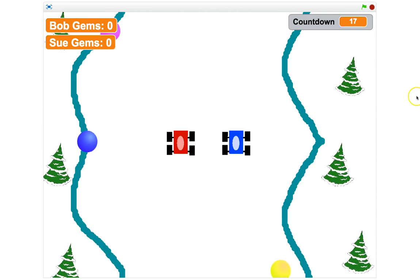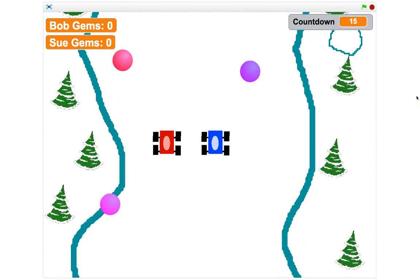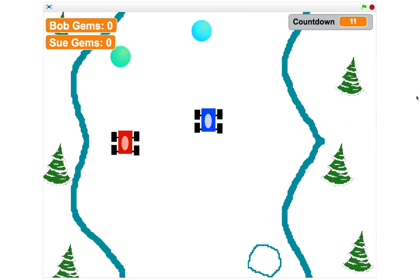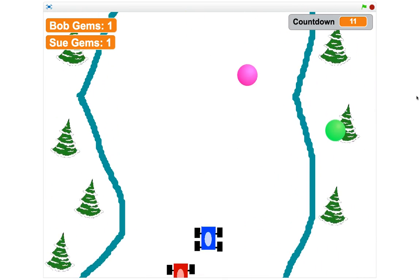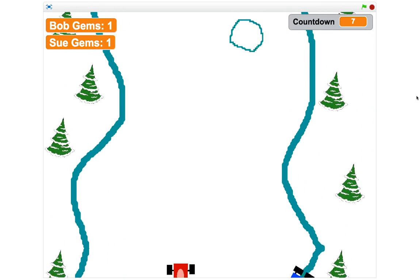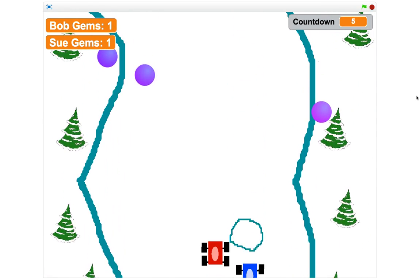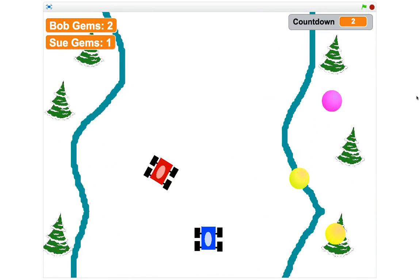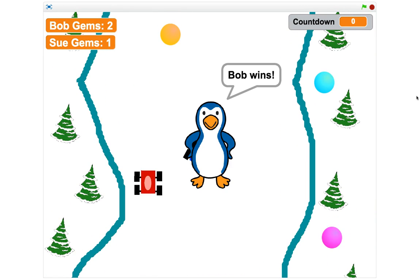I'm using my arrow keys to move the blue car and you can see I can nudge the red car out of the way. The red car just had a crash — if you hit the side of the road you spin out. You can hit a snowball and spin out too, but you keep going around collecting gems until the time runs out. The penguin reappears and tells us the winner — Bob won as he collected the most gems, and you can see the gem totals in the top left.